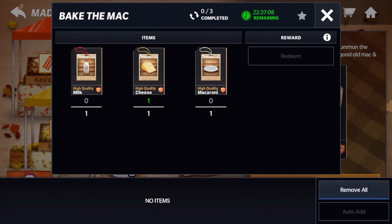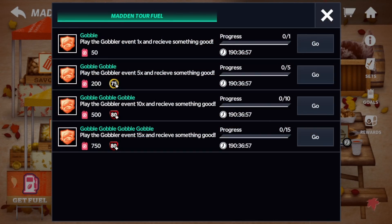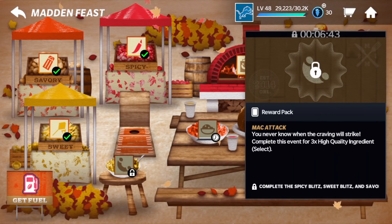It looks like it refreshes. You're trying to complete it three times a day to unlock the Gobbler event — that's the most you can do it. With the fuel achievements, you're trying to complete it 15 times total. I believe this is an eight-day promo, so technically you only need to do it about twice a day. You have a lot of opportunities to get these items and unlock the Gobbler event multiple times per day.